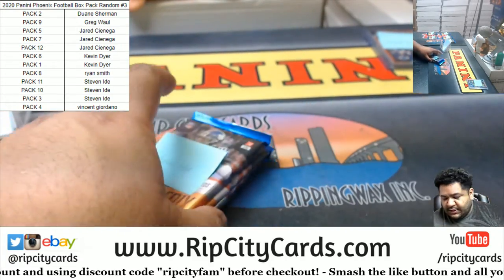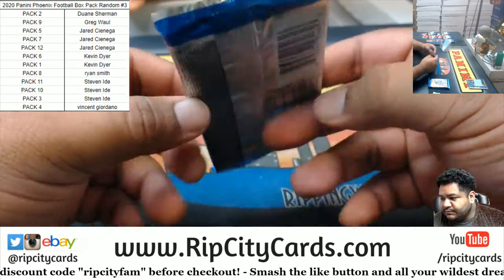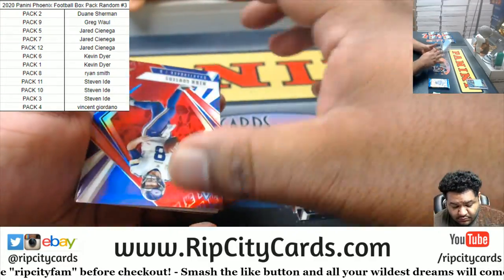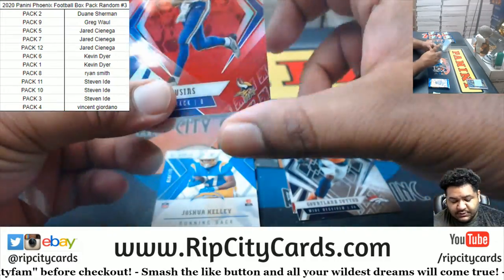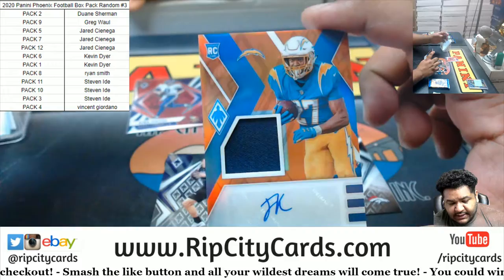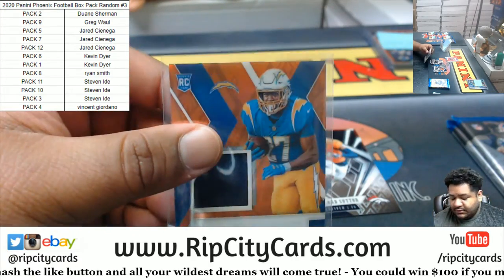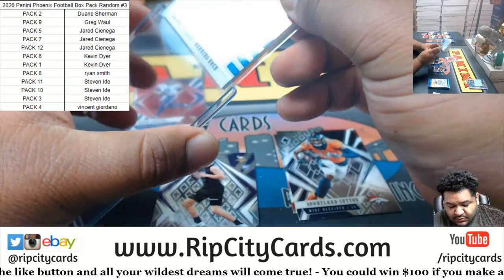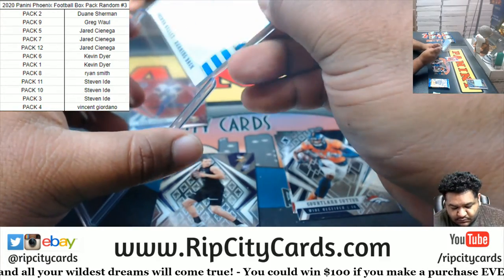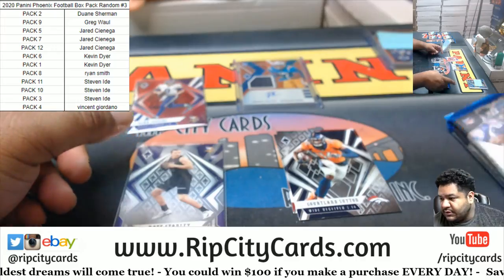Alright, Dougie is next. Let's do pack three first. We got Kirk Cousins Vikings, numbered to 299. Joshua Kelly rookie patch for the Chargers, numbered to 149. And a Nate Stanley Vikings rookie base card. Next pack is pack ten.